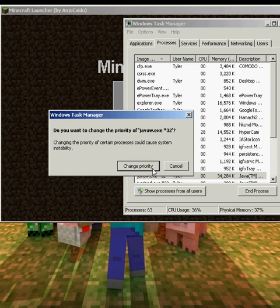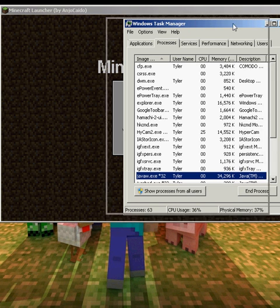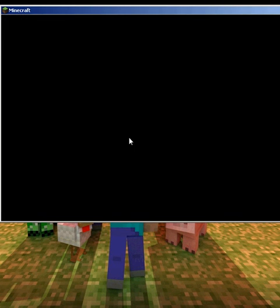I'm pretty sure you have to change it every time you close it out or turn it back on. So that's done, then you just close it out and Minecraft should run faster.